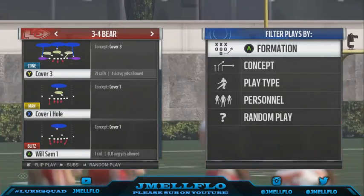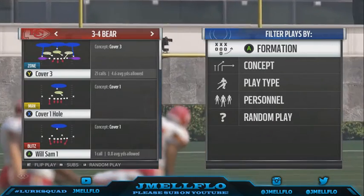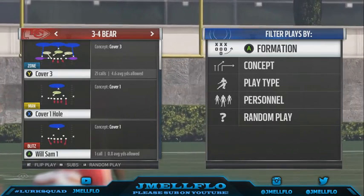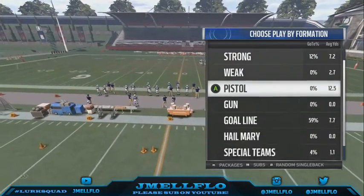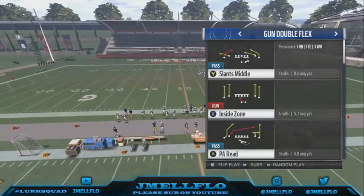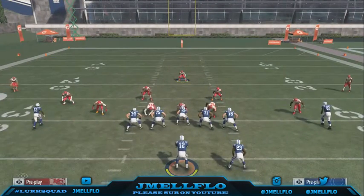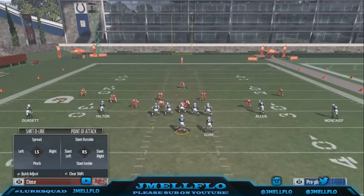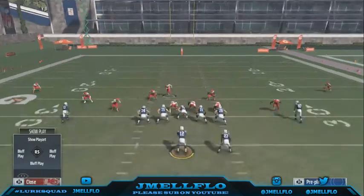Now we're going to talk about playing max coverage from the 3-4 Bear. You want to flip the play just like the Cover 2 Invert or any other play. With the Buck SS3, you base the line and shift your D-line to the right, crash them right. You can just pretend like you're still sending a blitz.